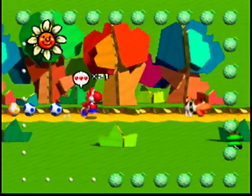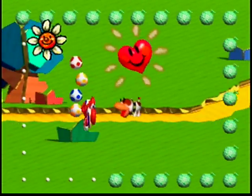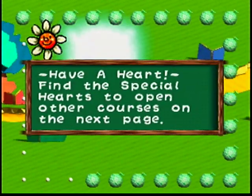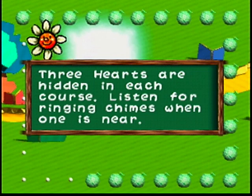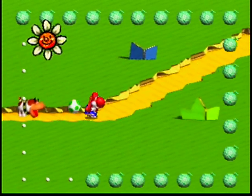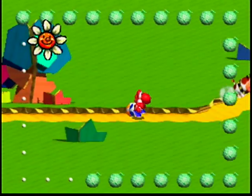There we go — there's our melon. And there's another melon. And here's another melon. And what is this? It's our first big heart. Have a heart — find the special hearts to open other courses on the next page. Three hearts are hidden in each course. Listen for ringing chimes when one is near. Pause your game to see how many hearts you've found so far. And yeah, there's nothing hidden here — he was just pointing out the heart. But now you can see down there we've got one of the three big hearts.